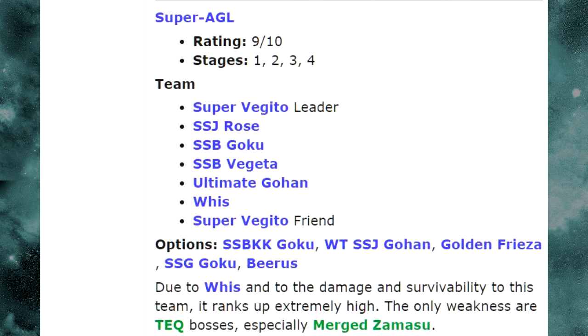You also have Super Saiyan Blue Vegeta. I'm not a big fan of Ultimate Gohan on this team personally — yes, he has a chance to stun the enemy, but you actually don't want that here. If you're running double Super Vegito leads and the enemy is stunned, you lose out on those counter attack procs. I'd recommend replacing Ultimate Gohan with Oceanus for the seal, ensuring Super Vegito reliably counters and making the event go much quicker. You still want Agility Whis for the healing and the Super Vegito lead.